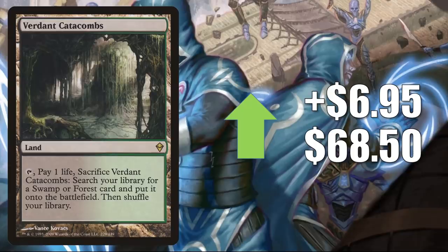Number four is Verdant Catacombs from Zendikar, going up $6.95 to $68.50. All of the enemy fetches are going up in value right now. The main reason these have been going up is because of shipping delays — we don't know when reprints are coming. Wizards did promise more reprints, but will they come this year? We don't know. Also a lot of players got sticker shock seeing what people were asking for the Secret Lair Ultimate Editions, so many just said they'd buy the older copies now. Keep an eye on these — they will grow more before they stabilize.